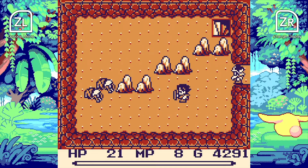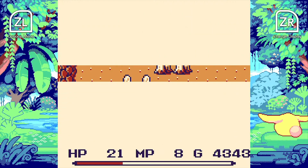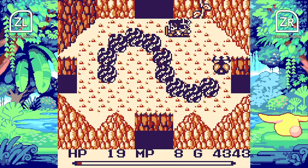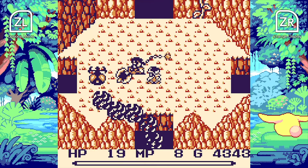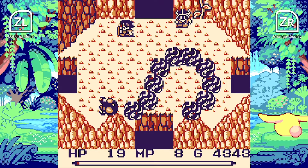Whenever you level up, you can choose what stat you want to put your level up into — be it your strength, your stamina, your wisdom, or your will. I just mainly built up my strength so my basic attacks do more damage. It seemed like you don't unlock very many beneficial spells aside from cure early on, so I felt like most people will probably end up going down the strength route.